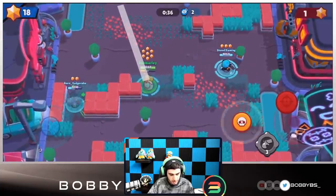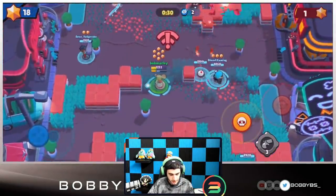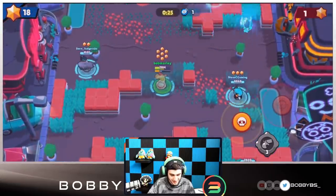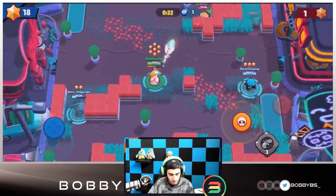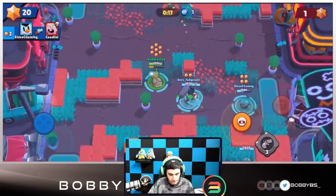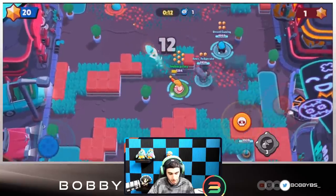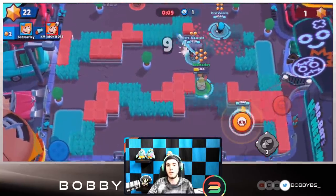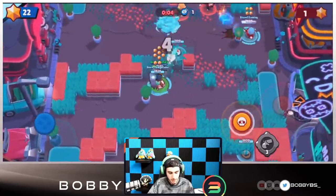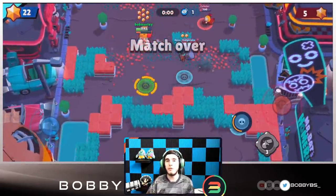We're able to get another kill but I don't think we're going to be able to get these guys spawn trapped at all. A few Wi-Fi bar issues so that's not the greatest. Steve's gonna be able to get another kill. Even though Nita is not the greatest in heist, it is pretty difficult to kill on this map, so maybe that's why we're not getting that many stars. We played pretty decent; unfortunately our Brock wasn't able to get any kills this game, but we should be fine for the next one.